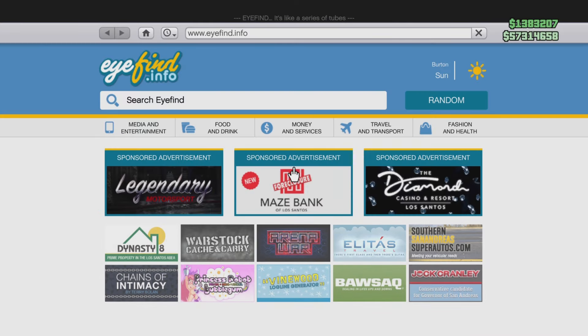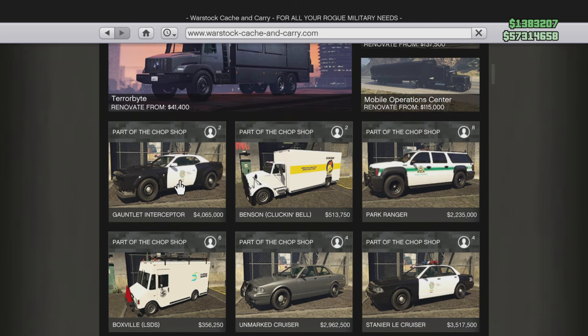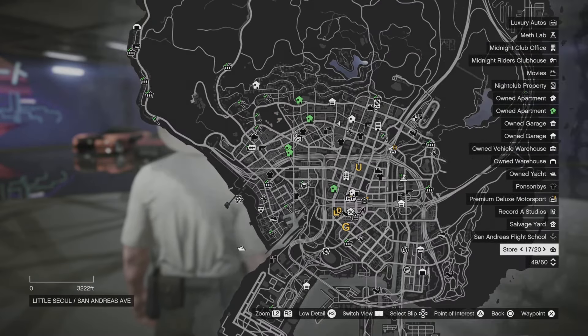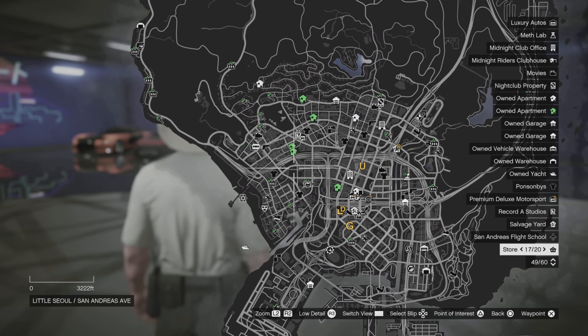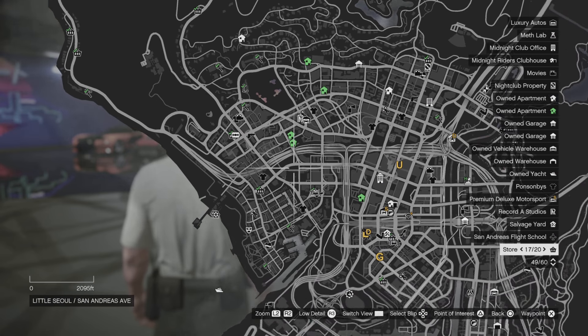If you want to purchase this cop car for yourself, go into your internet, go to Warstock Cash and Carry, and you'll find it there. I have the trade price unlocked, but if you don't, it's going to be over five million dollars. I got the trade price by going into your map and accessing a contact called Vincent. He gives you a series of missions — if you just do the first mission you can unlock the cop car, but if you do all of the missions you'll unlock the trade price for the police car.